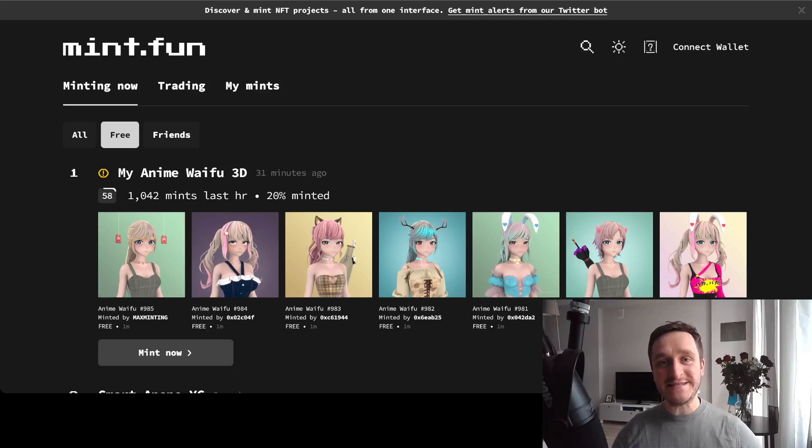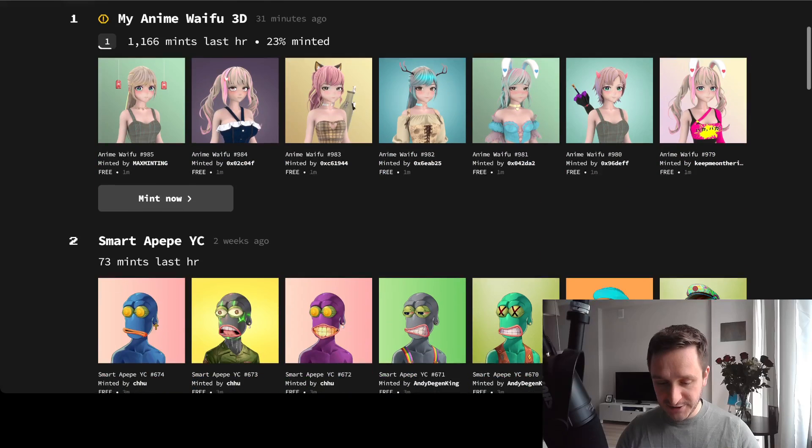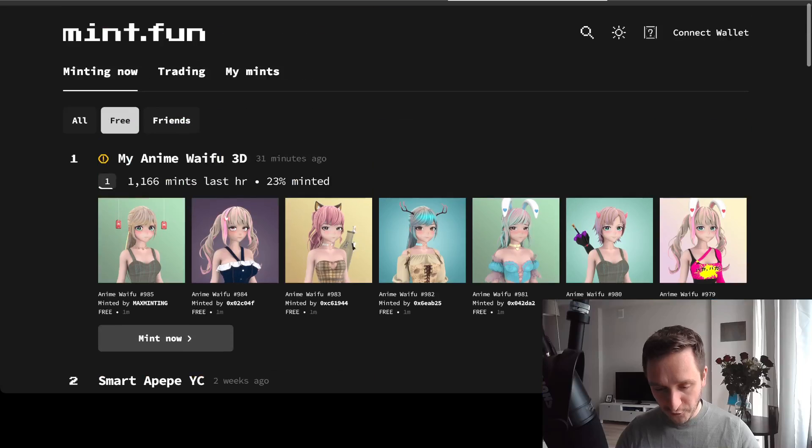If you're looking for free NFTs, then mint.fun is for you. This is an NFT aggregator — it aggregates all the mints happening at a given time, both free mints and paid mints, and you can start minting directly from the website. It's totally free and you can get access to all the NFTs at the same time, and it's really easy to use.